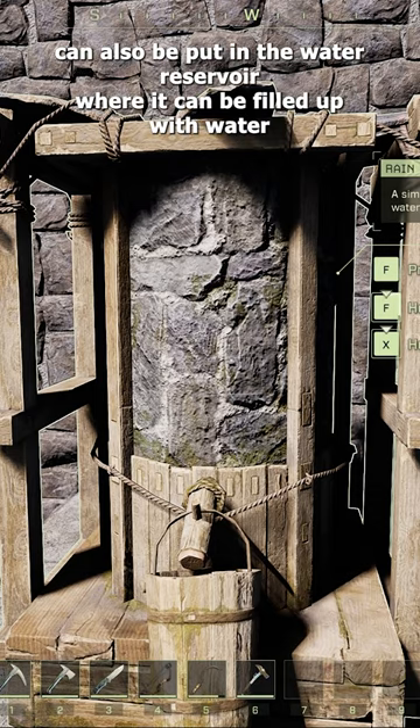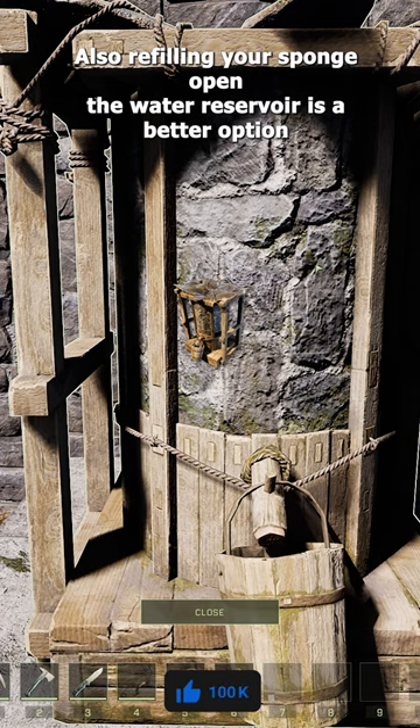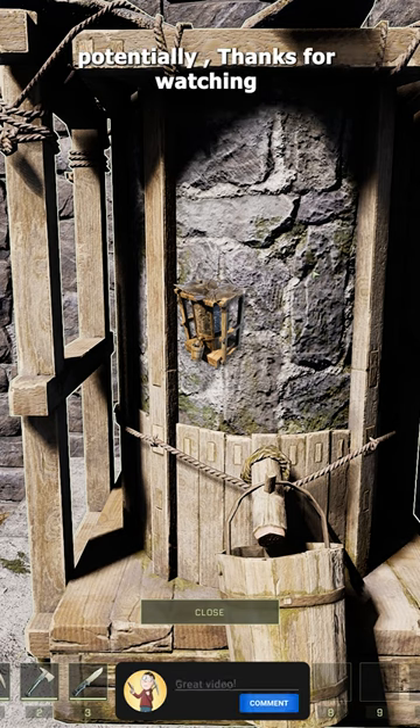The sponge can also be put in the water reservoir where it can be filled up with water. Also, refilling your sponge in the water reservoir is a better option than drinking from a water source, as it will give you a debuff potentially. Thank you for watching.